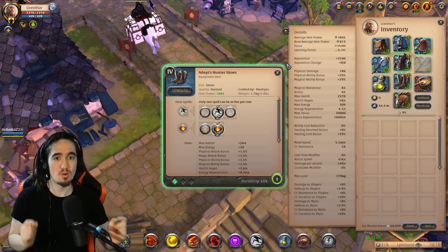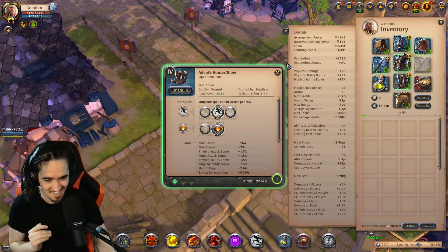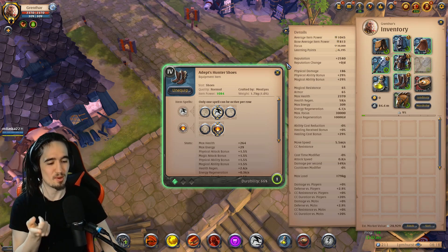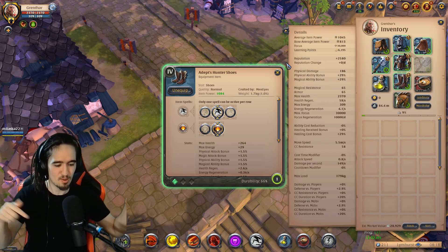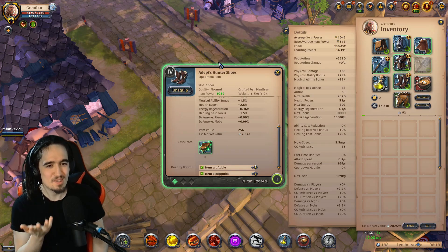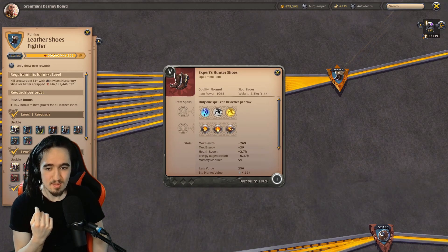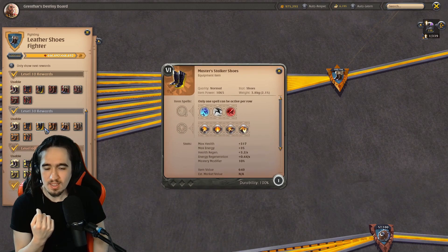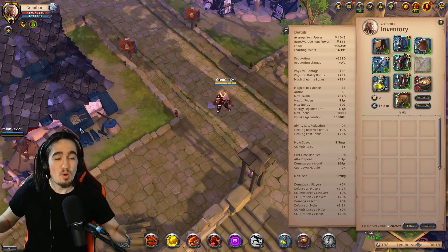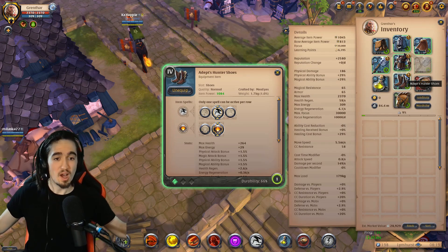Now, this is a very important thing I keep repeating in every single video I make like this. I'm always using Hunter Shoes, and if you don't know what I'm talking about, check out the other build guides from the same playlist. I'm always saying: you do not need to specifically use Hunter Shoes — you can use any single Leather Shoe, because every single Leather Shoe has the same second F ability. It doesn't matter the tier or anything. Personally, I just have max spec in Hunter Shoes, so why not use Hunter Shoes?